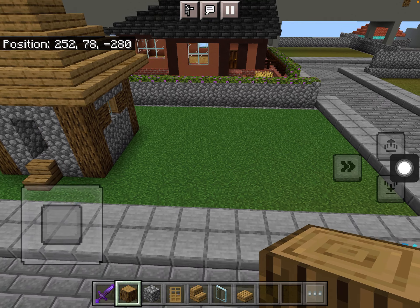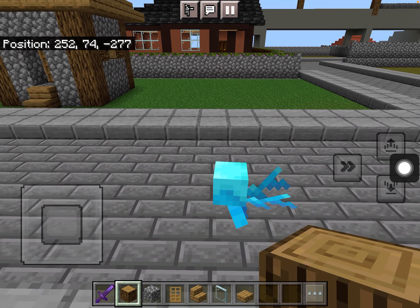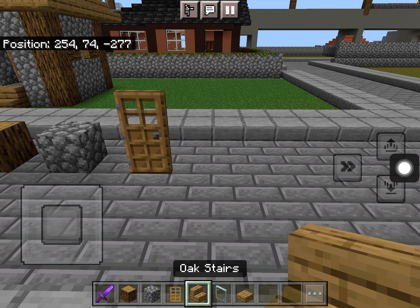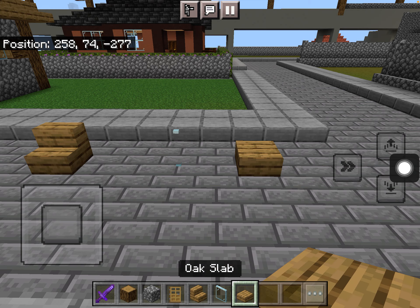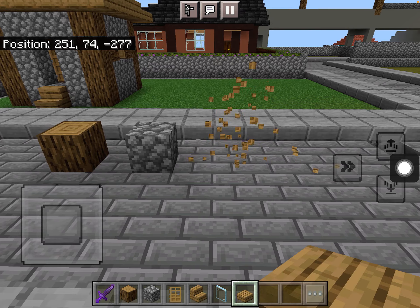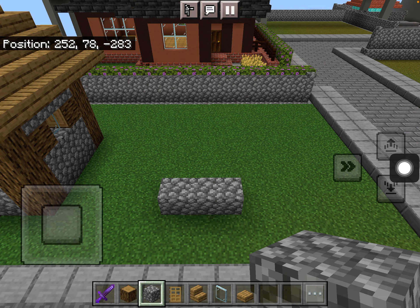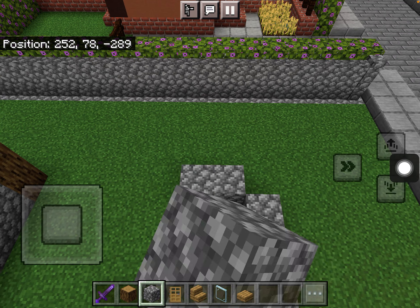I'm going to show you how to build one. The materials you're going to need are oak log, cobblestone, oak door, oak stairs, a glass pane, and an oak slab. These are the materials we will need.